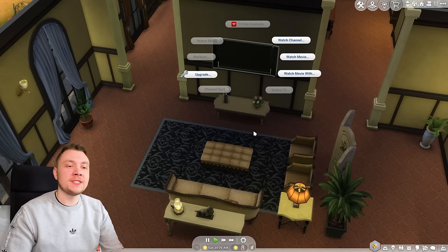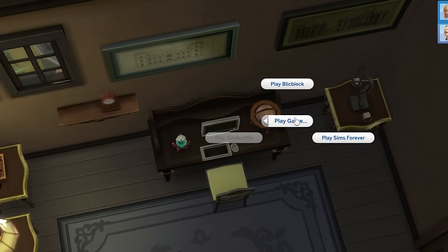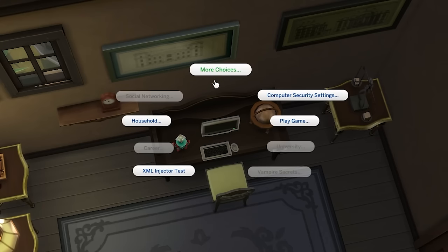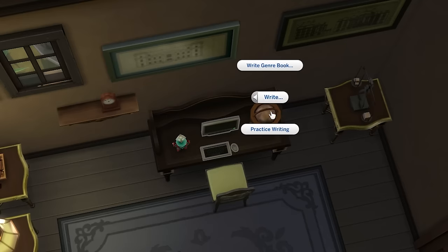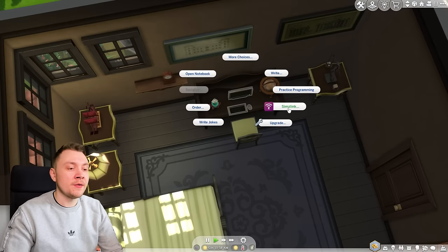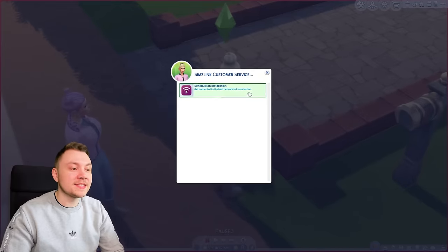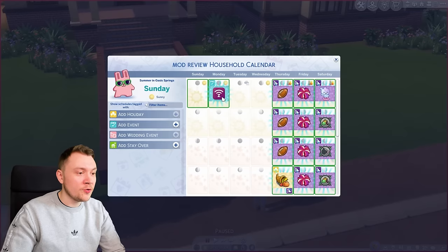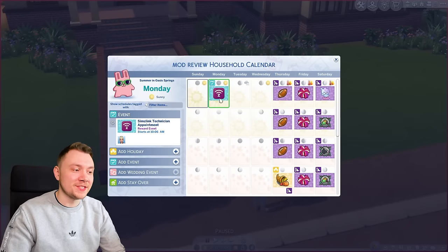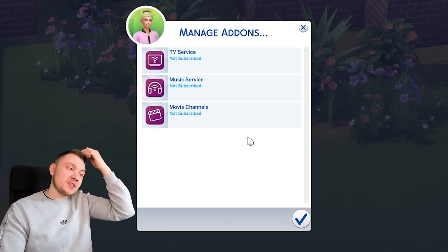Sims Link is basically your TV subscription — it's exactly the same as using the computer. You can play offline games, change security settings, do writing and other offline things. But anything online requires Sims Link. If you go onto the PC, you can call Sims Link customer service and schedule an installation, choose a time slot, and it even shows up on the calendar.